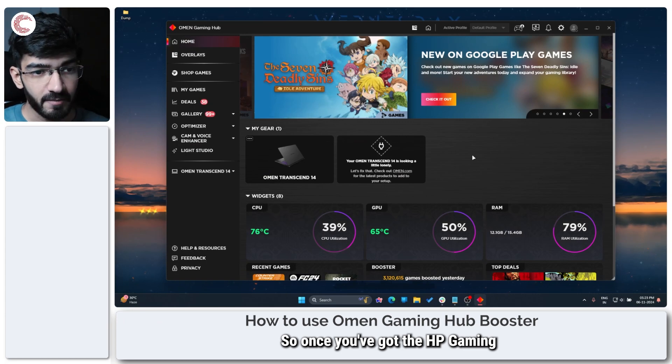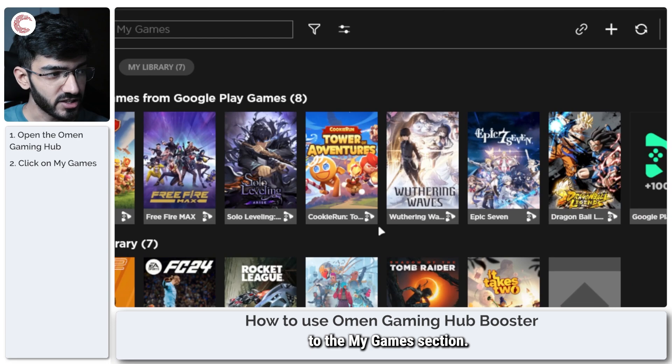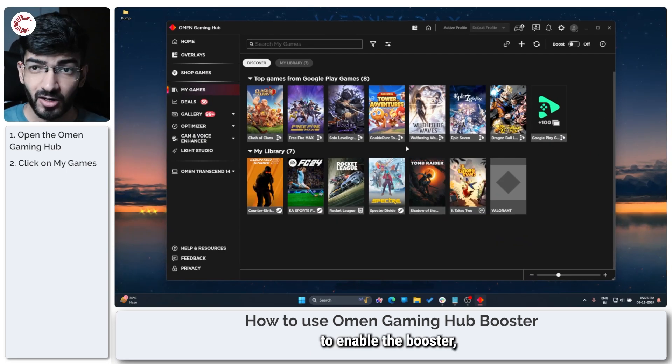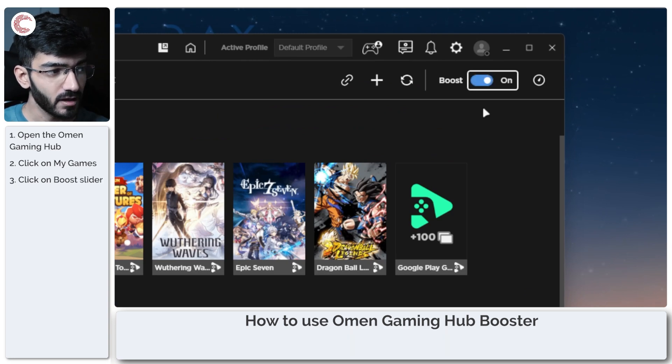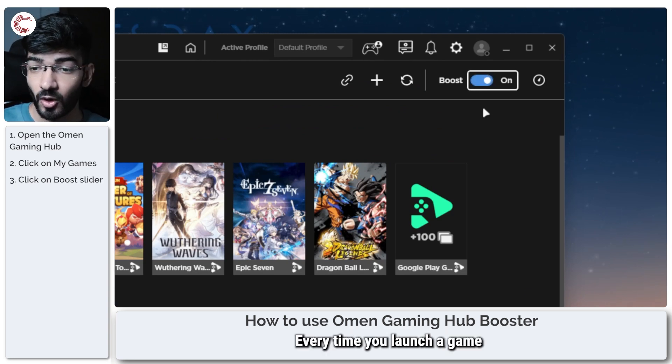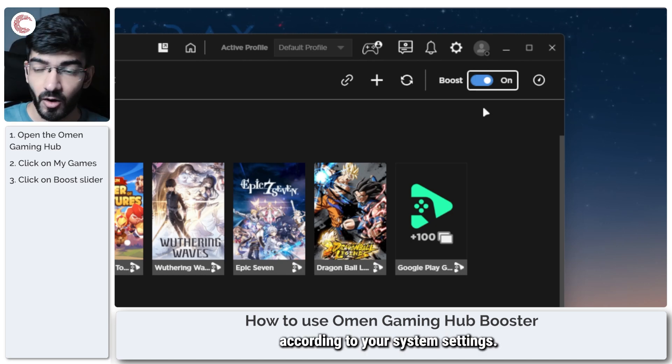Once you've got the HP Gaming Hub up and running, head over to the My Games section. In order to enable the booster, all you really have to do is just toggle this switch on and that's it. Every time you launch a game now, the Gaming Hub will automatically boost the game according to your system settings.